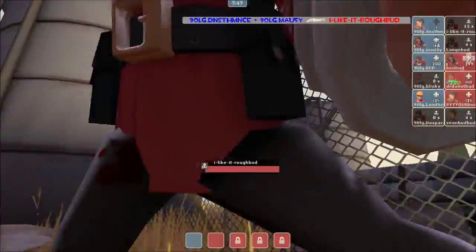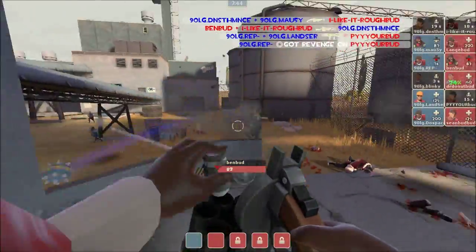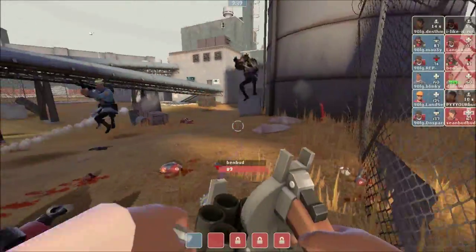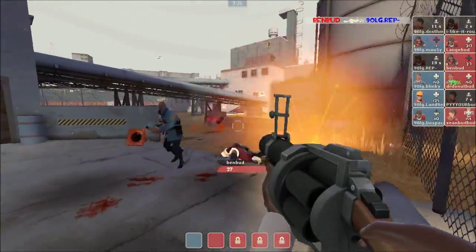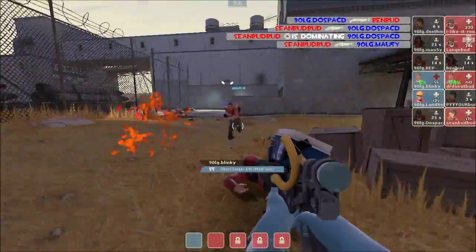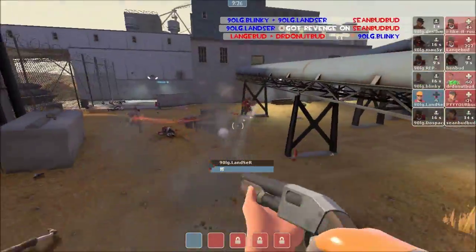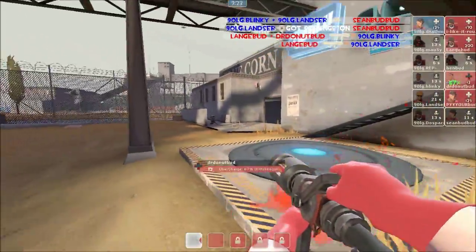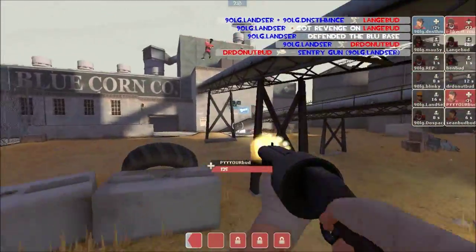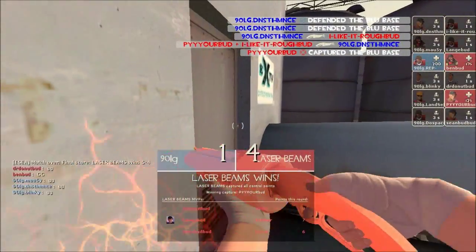Laserbeams pushing into last point right now, but they have to push against an engineer, among other things. And there you go — Ben gets a nice air shot, but I Like It Rough ends up dying to Dennis. Pure dies to Rep. And Ben is still in here — he does take down Rep, what a beautiful pipe there! And look at the dodging — he is breaking everybody's angles here. And Seanbud comes in to finish it off: a 2K from Seanbud as a finisher there. Lancer — sorry, Lang — takes down Blinky. And this could be it. There's a sentry over there. Dr. Donut trying to get some damage, takes it down with the overdose. Only one player left alive on this point, and Pure is going to cap it to bring it to a win for the Laserbeams.